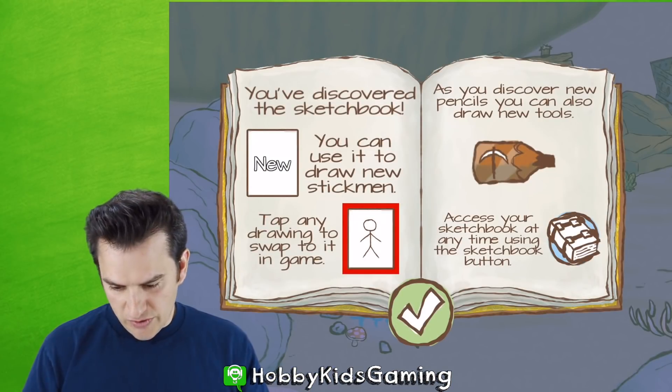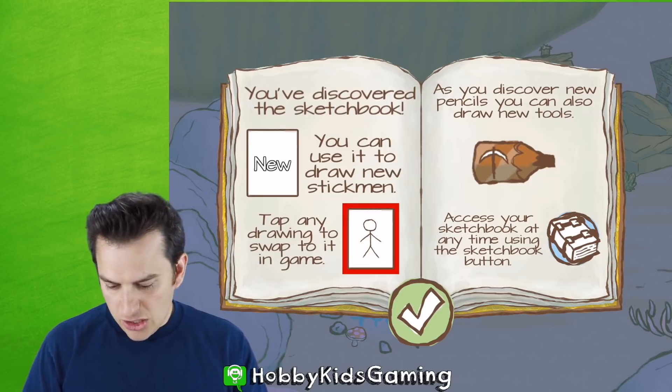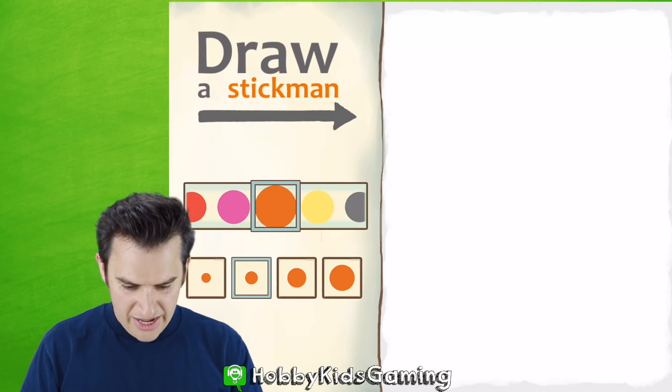You discovered the sketchbook. You can use it to draw new sketchmen. Tap any drawing to swipe it into the game. Let's do a new guy. Yeah!